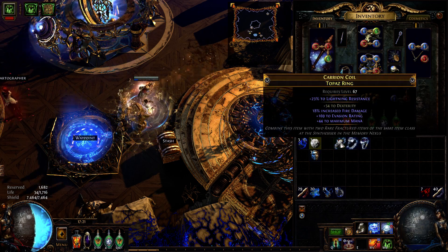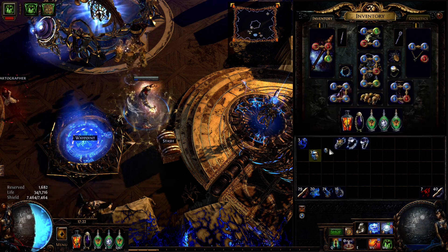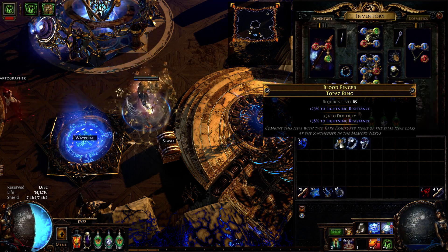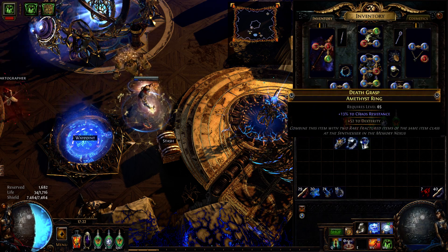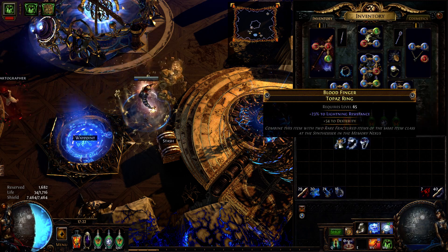For these 3 rings we need to use 3 orbs of scouring, 3 regal orbs, and 3 orbs of annulment. I paid 1 exalted orb each for the rings with 54 and 55 dexterity, and 30 chaos for the ring with 52 dexterity. The final cost was a little more than 3 exalted orbs.